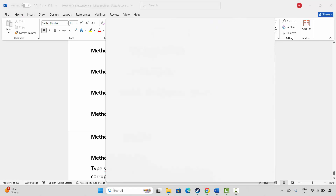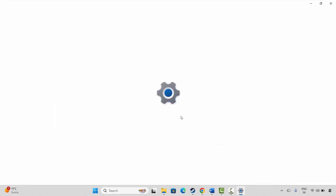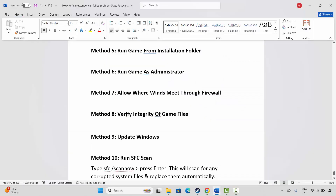The next solution is to update Windows. Go to Windows Search and search for Check for Updates. This will open the Windows Update page — click on Check for Updates and it will check if any update is available. If yes, update your Windows to the latest version and then try to launch the game.